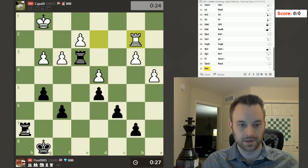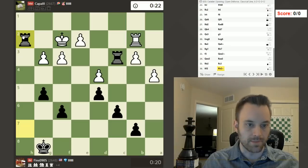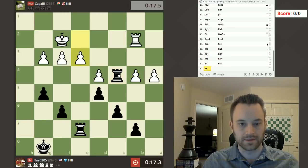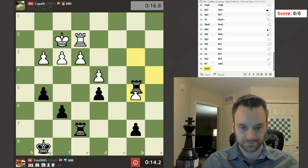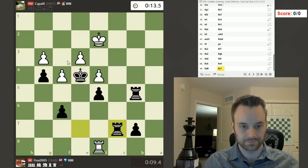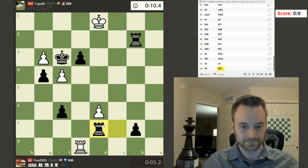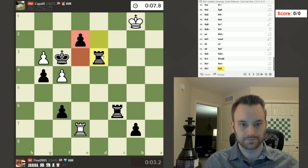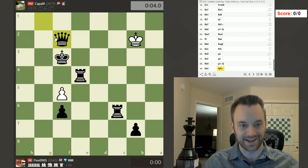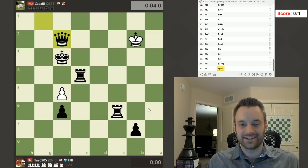Okay, let's go — rook over here, give a check. I can go back to g1 but might as well just give one check. Then make sure we don't lose the time scramble. I'm gonna march in with my king — this is overwhelming. Oh, I can't get it in time! I didn't get moves off in time — that's a tough loss. A little bit too slow on the clock there. I didn't find a mate either.